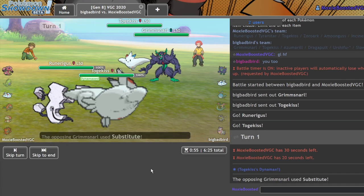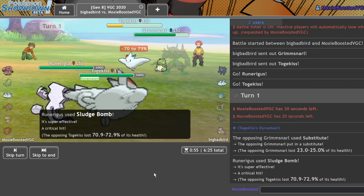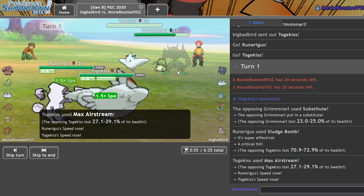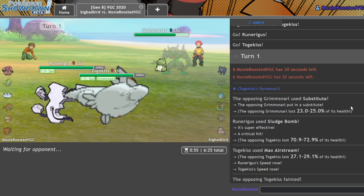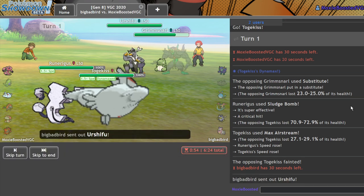As he puts up a Substitute — I'm pretty cool with that actually. I should just be able to knock that out next turn. Our first two matches have started with them not Dynamaxing a Togekiss and losing — I think that's how this is going to go. Substitute on the Grimmsnarl is interesting; it might be a bulk-up set, because you usually don't run substitute screens — then you'd only have one attack.